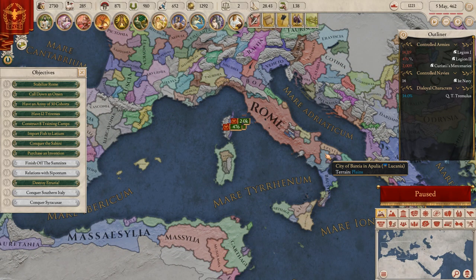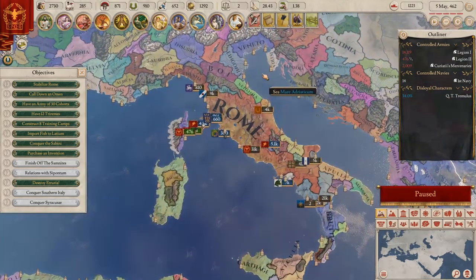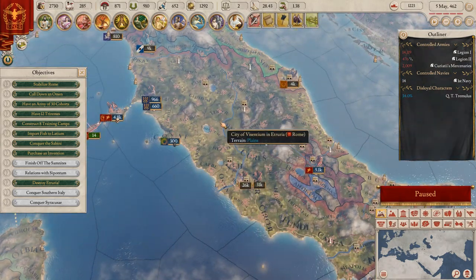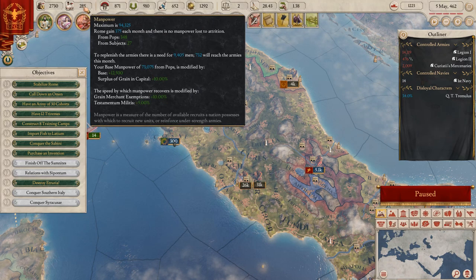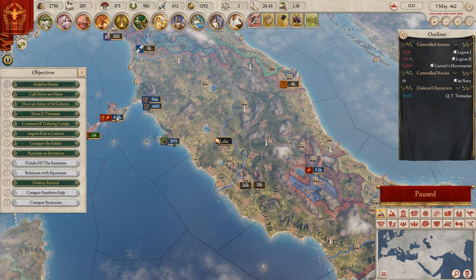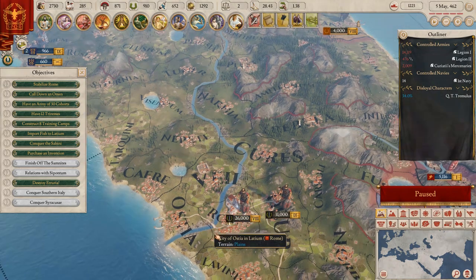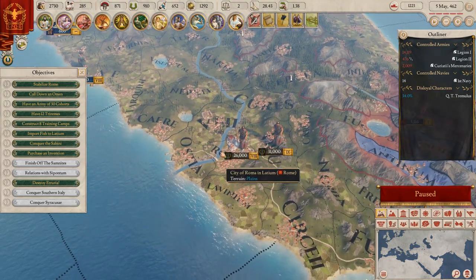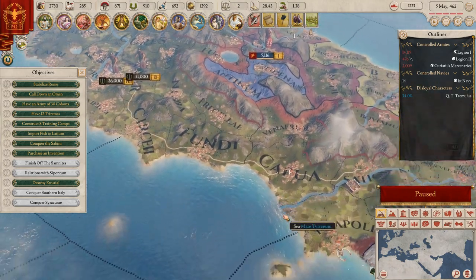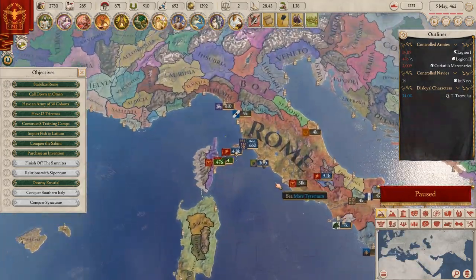The money problem is going to stand against us, so we're going to look at how the population system works because I want to know how to get more manpower - I'm definitely going to need it. Let's first take a look at Rome. Where is it anyway? Rome should be a big one.